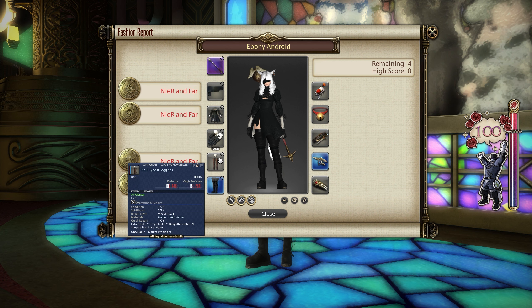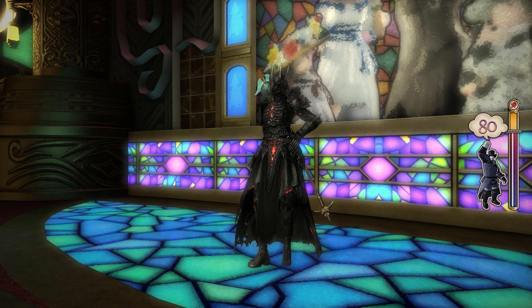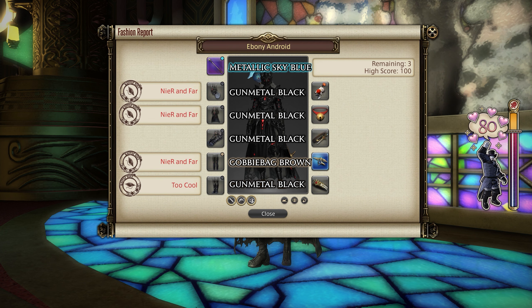It is a rather annoying one so let's move on to things people might want to do, which are the 80 with dyes. When it comes to the dye options this week, they're pretty dire as well. We have metallic sky blue on any weapon that's dyeable in the game, and the majority of our left side is gunmetal black — 2000 Sky Builder scripts worth of gunmetal black, or your market board equivalent. That's on your helm, chest, gloves, and feet — all gunmetal black — and then a gobby bag brown on our legs. Just bear in mind this is going to cost you a bit unless you already have these dyes. I don't think this is a very good option so let's move on to the easiest 80 we can come up with.